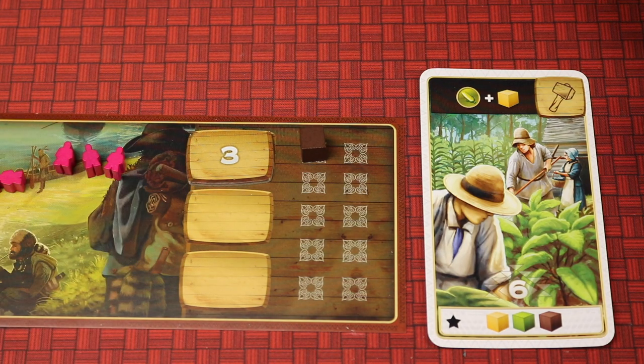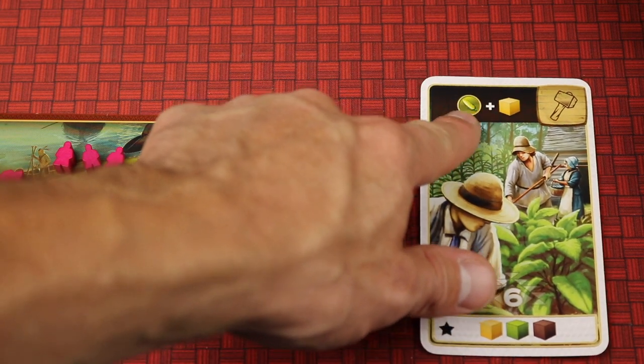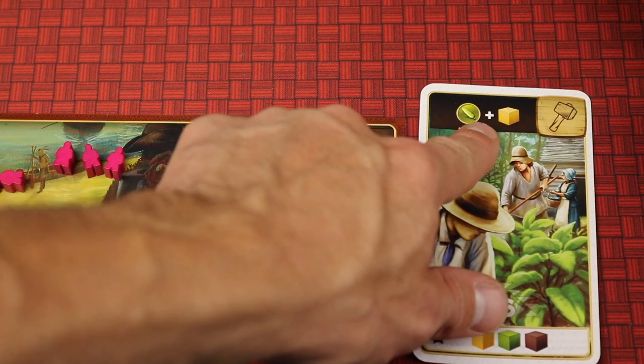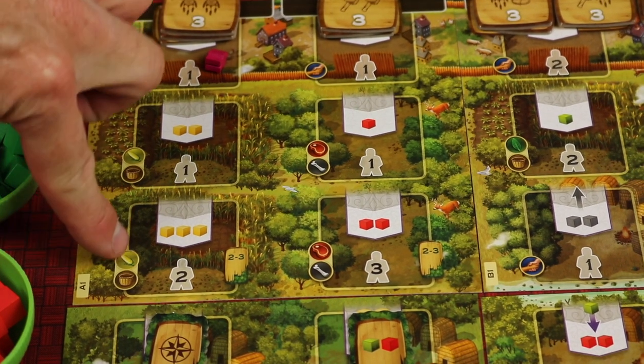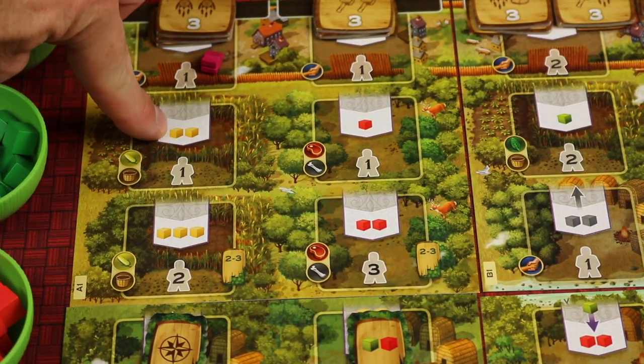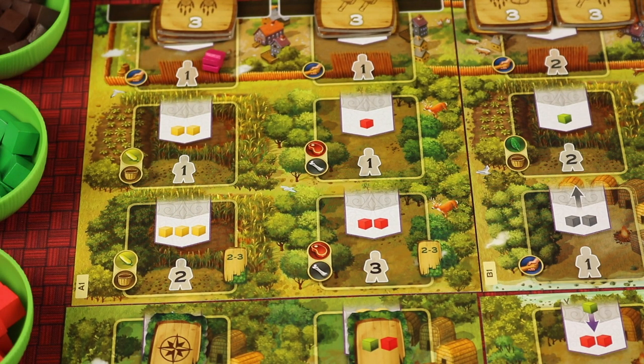Some scoring cards have special iconography. For example, this card says: anytime you go to a spot with this specific icon, you immediately also take a yellow cube. So instead of getting two, you'd get three; instead of getting three, you'd get four. A lot of these scoring cards give you ongoing bonuses like that.